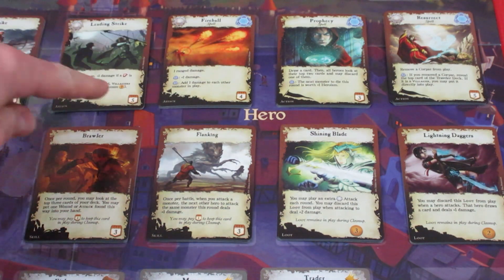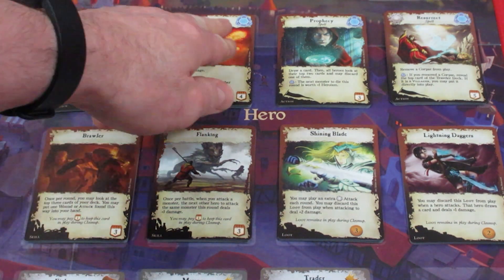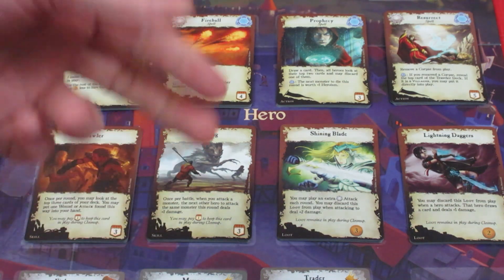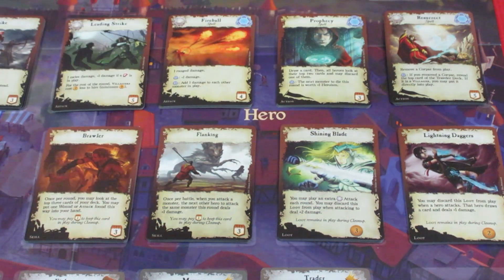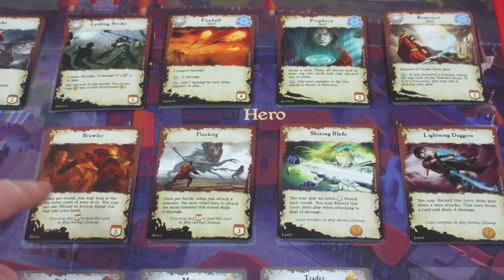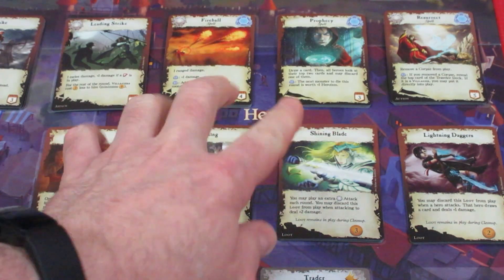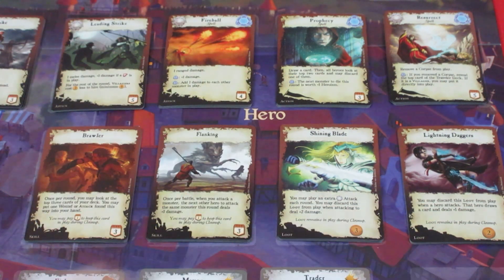Fireball is always a fun one, costing four prowess — and the blue symbol in the top right gives you a magic ability, granting one magic when played. We have Prophecy, Resurrect (which removes corpses from play — always useful), the Brawler at three prowess, Flanking at three prowess, Shining Blade (a loot card costing three gold), and Lightning Daggers (also a loot card, costing two gold). Now we're going to have our players start recruiting and taking actions.